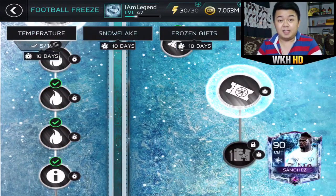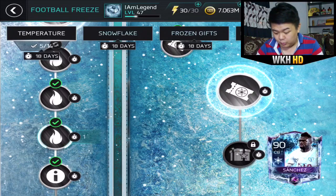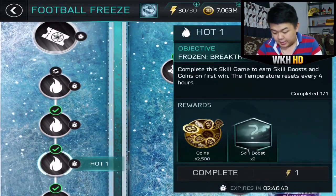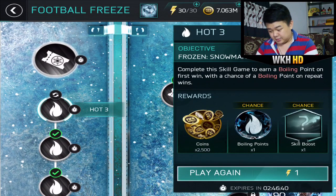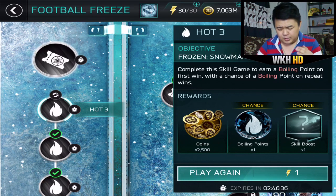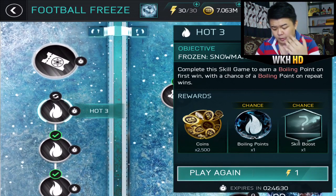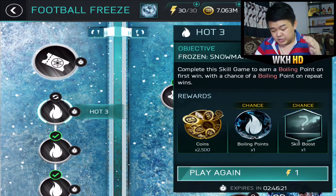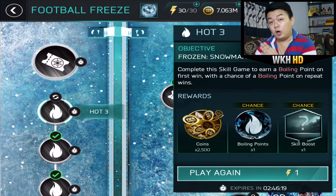For free to play, I would suggest you guys go for the boiling point. Each four hours you can get one boiling point. The last skill game is going to be repeatable, and you only need to spend one energy to play one event. For the repeatable, it's a guaranteed 2,500 coins, with a chance to get boiling points or a skill boost.